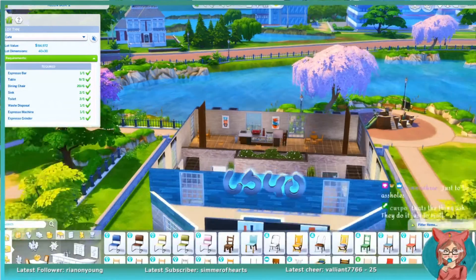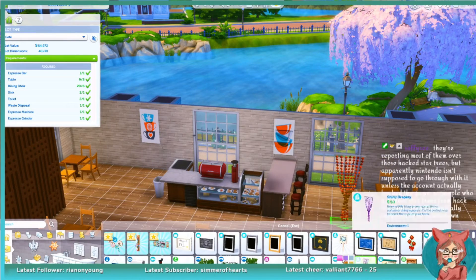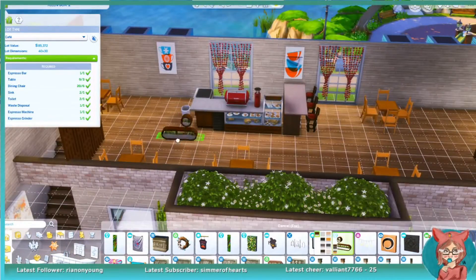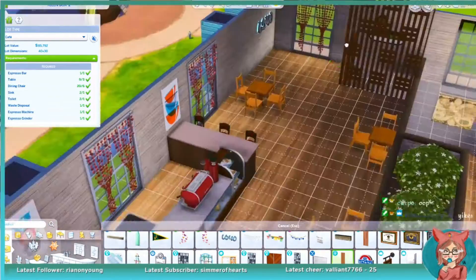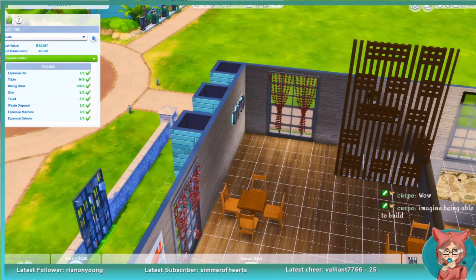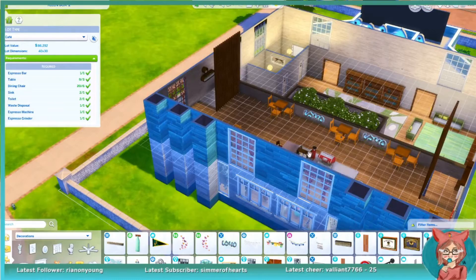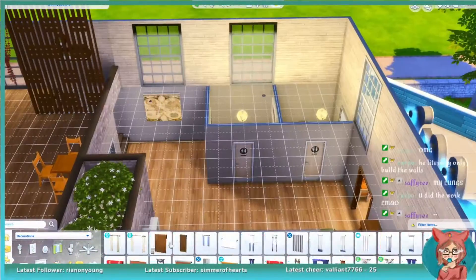Beforehand, I used the really tall fences from Eco Lifestyle, but I changed them at the end because I didn't realize there were different heights. At this point in the stream I was already getting tired and making little mistakes. I go back and look at the build and realized the fences were sticking out of the building from the rooftop. Thankfully chat told me they come in different sizes — I wasn't aware. So I ended up changing those over.